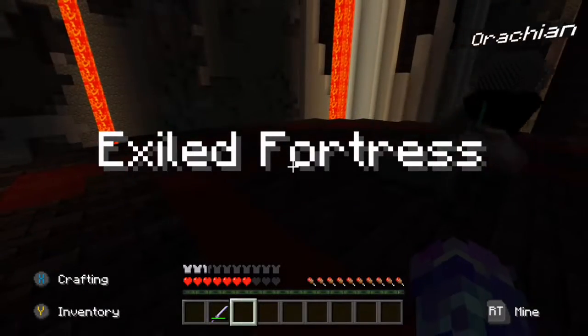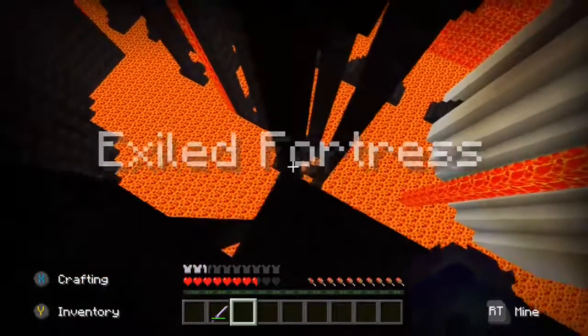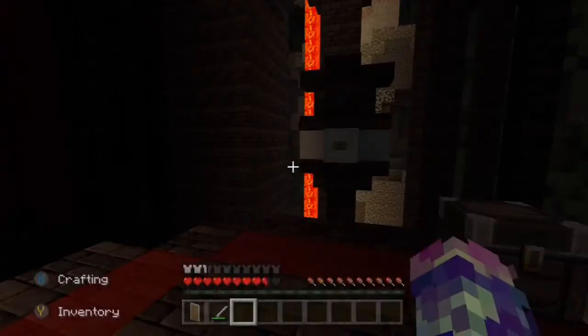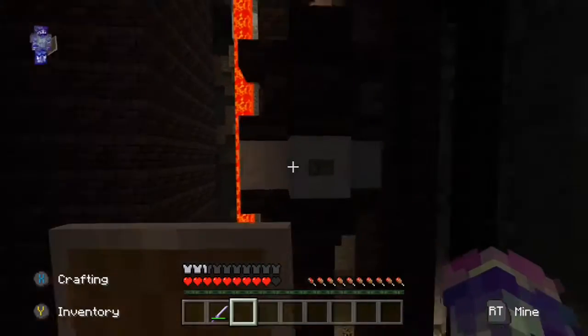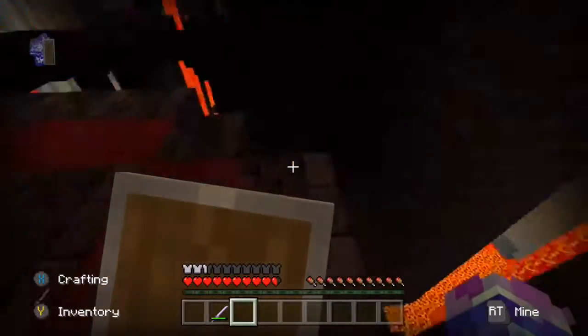We're in the Exiled Fortress. You're here too — oh god, do not fall on that lava! There's a chest here, it has a shield. I have a shield now. Why did you fall? I didn't die — I specifically told you not to fall. There's a button here.